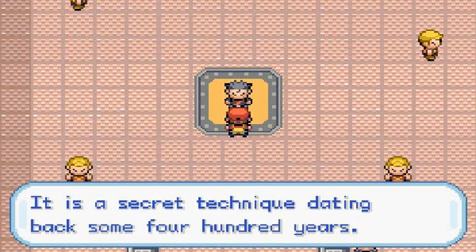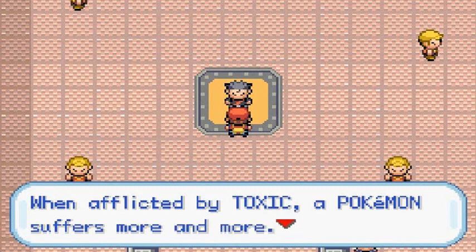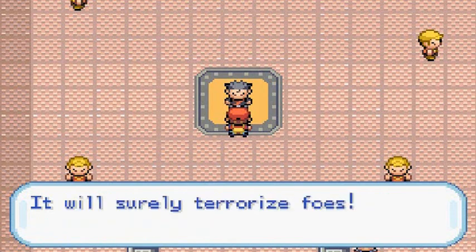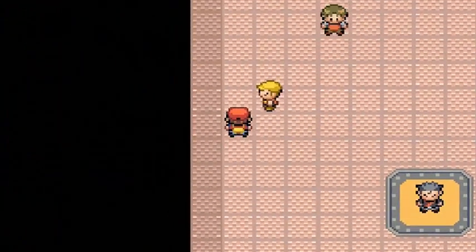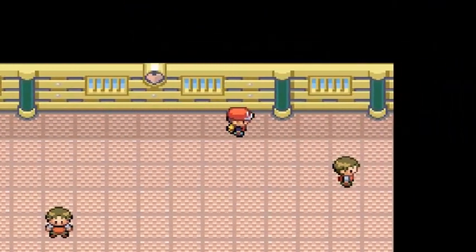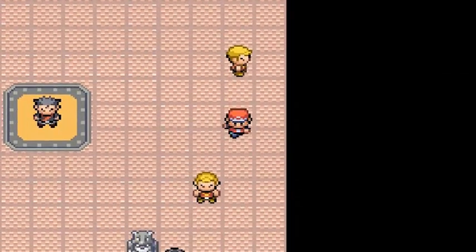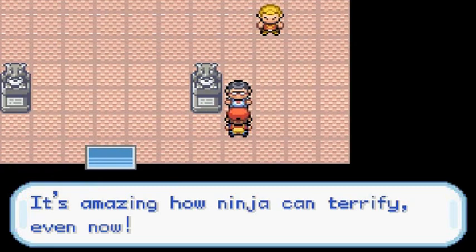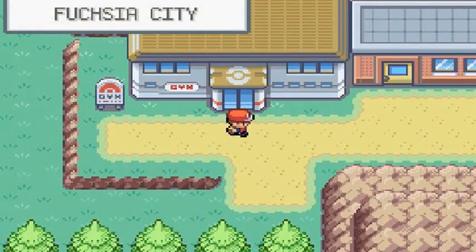TM06 is Toxic — a secret technique dating back some 400 years. When afflicted by Toxic, a Pokemon suffers worsening damage as the battle wears on. That's two gym battles in a row, and I'm very happy about it. I know many of you are questioning my choices, but I feel like I did the right thing.